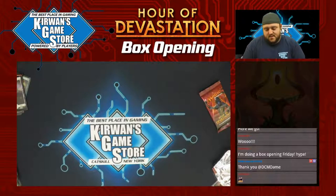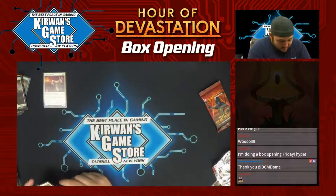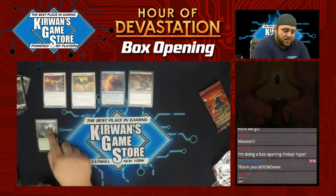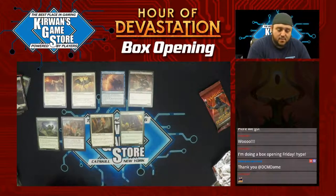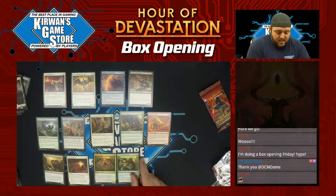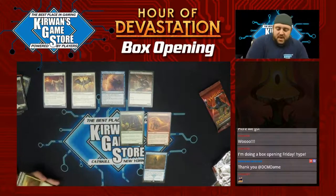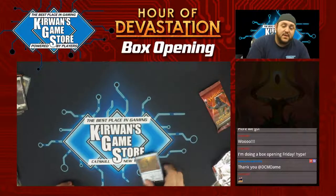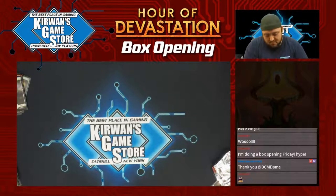Disposable Mummy, Aven of Enduring Hope, Countervailing Winds, Carrion Screecher, Frilled Sandwalla, Torment of Venom, God-Pharaoh's Faithful, Feral Prowler, Gilded Ceridon, Ruin Rat, Gideon's Defeat, Obelisk Spider, Devotee of Strength, and Hour of Eternity. Hour of Eternity is an odd one — three blue and XX. Exile X target creatures from your graveyard; for each card exiled this way, create a token that's a copy of it except it's a 4/4 black zombie. That's cool — mana intensive, but hey, you never know.